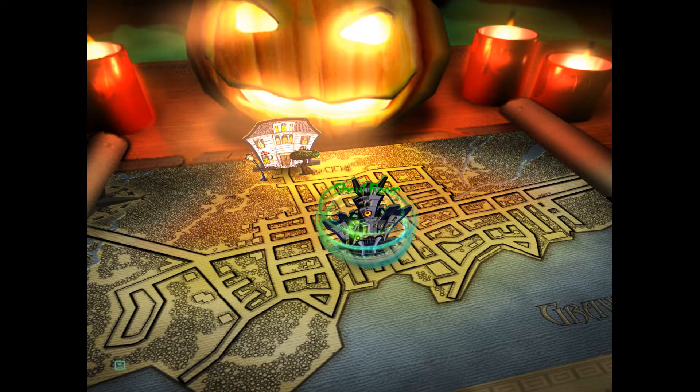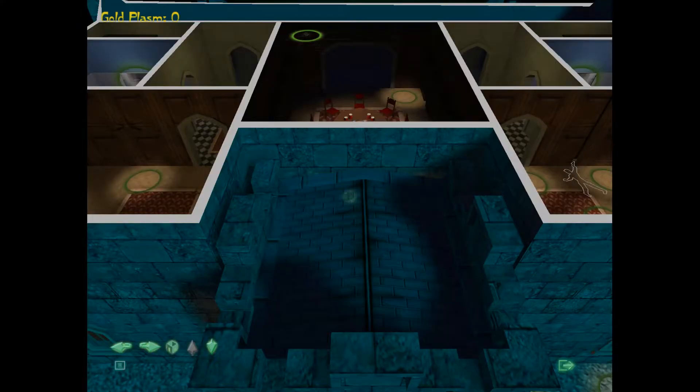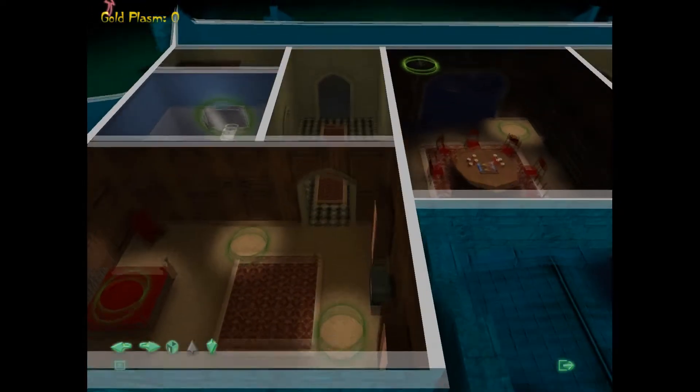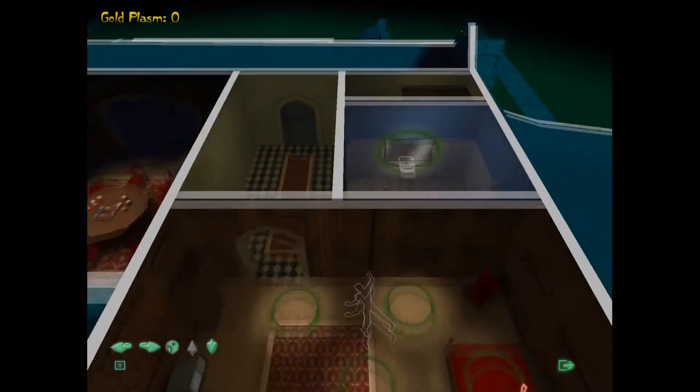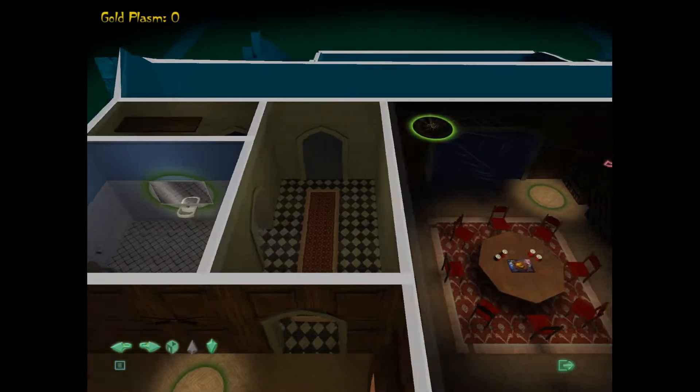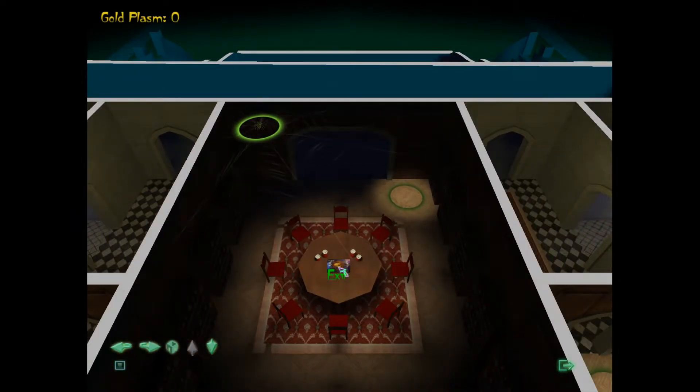We're going to start here in the Ghoul Room. If you wish to train your ghostly minions, training costs Gold Plasm, which you will earn only when you start Haunting. Click the button at the bottom right of the screen to leave the Ghoul Room. This is the Ghoul Room, our base of operations — it's actually the school from the intro, complete with the faux Ouija board.